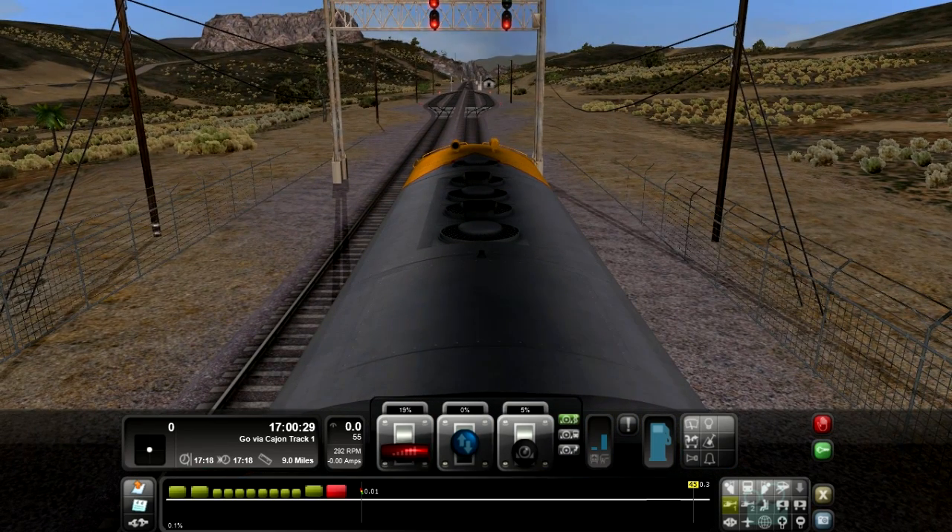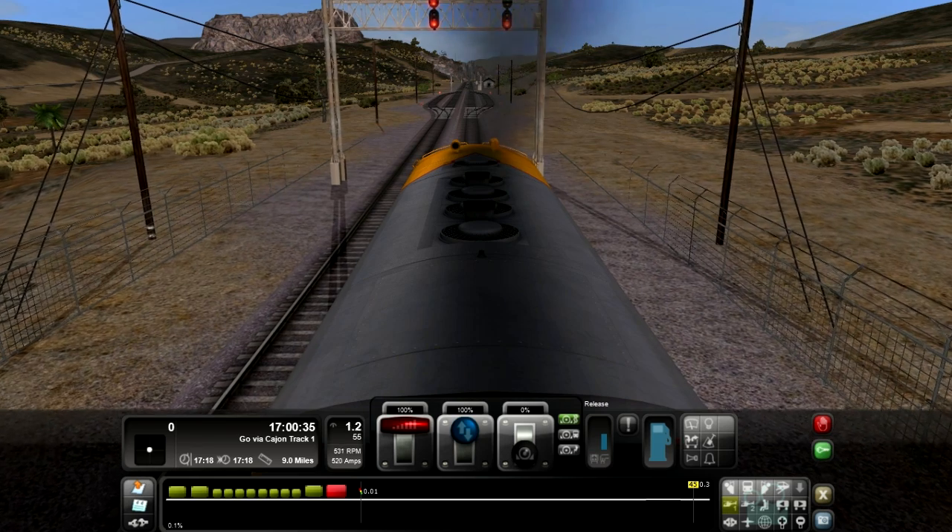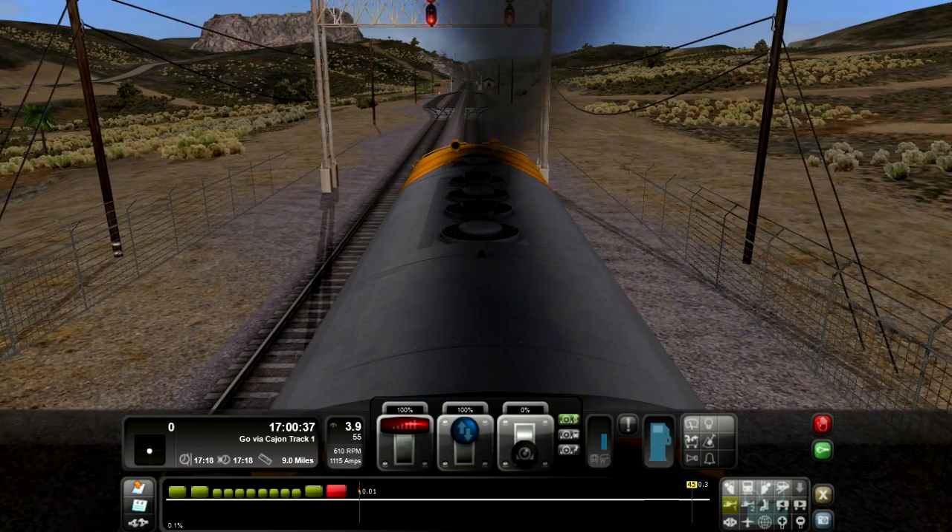Without further ado, let's punch our throttle open here, remove our brake, and push our direction to 100% forward — not 33% forward. I want to go all the way.